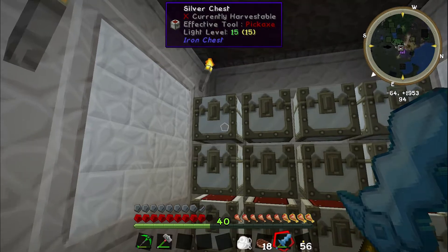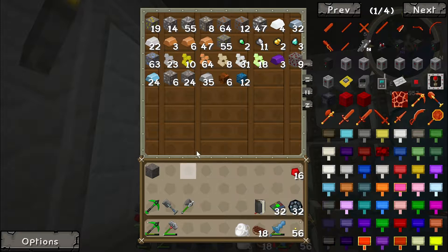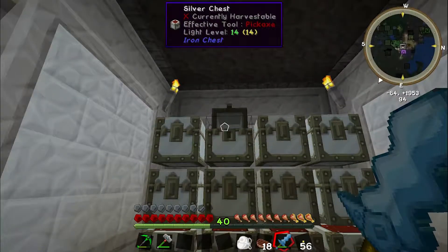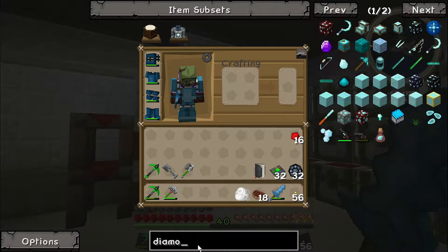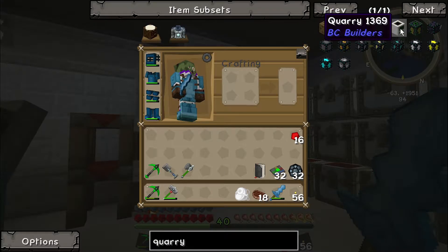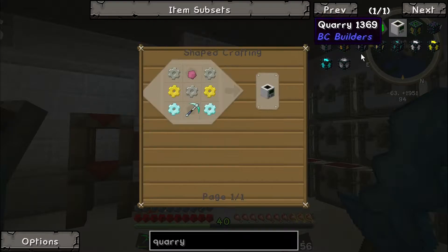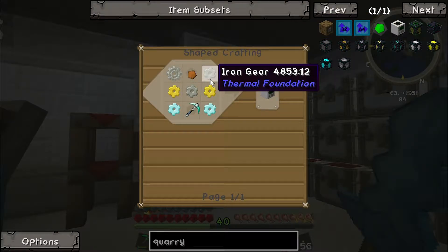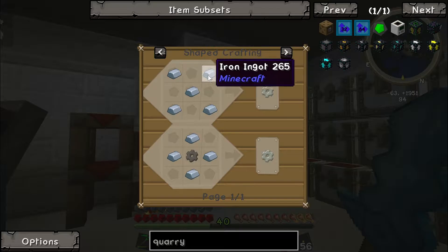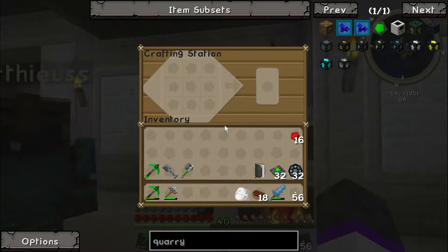How about we make a couple of those generators and then use them to power a quarry? To make a quarry we're going to need at least twelve diamonds — Build Craft quarry — we'll need twelve diamonds, sixteen gold, and a lot of iron too. We should also really make an enchanting table, though we don't have obsidian yet.